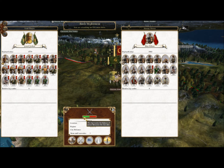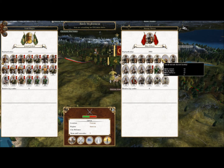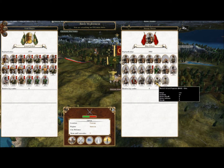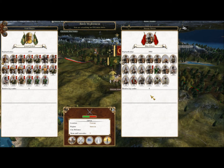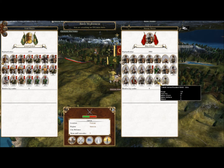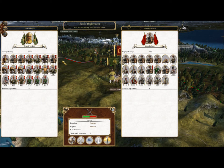Apparently our armies are evenly matched. They got one mortar unit, and seven camels, and a lot of melee infantry. Should I engage them or should I wait for them to attack?